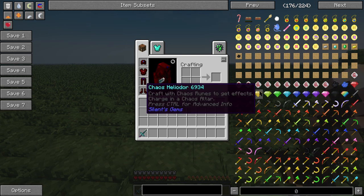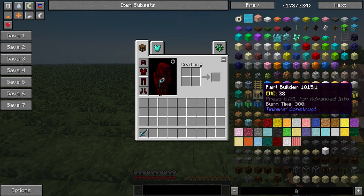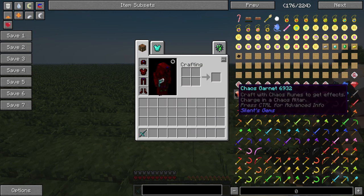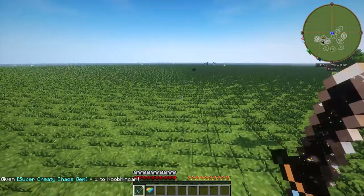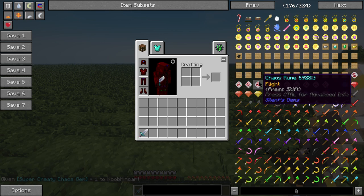Now we get to some cool things - Silent Gems updated to the 1.7.10 version 4. There are five versions; version 4 is the most updated version and they haven't gotten to version 5 yet. Silent Gems is really cool. There's a super cheaty chaos gem. You do have runes like flight available.